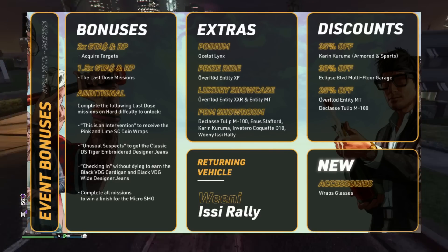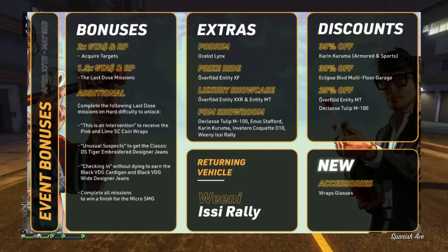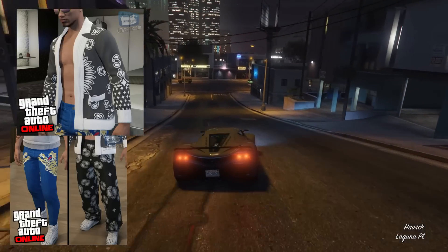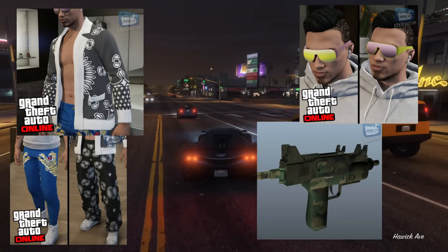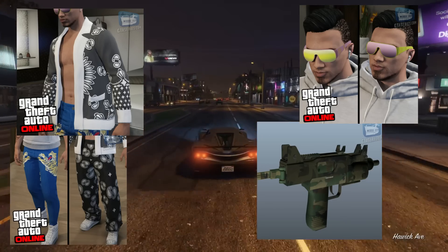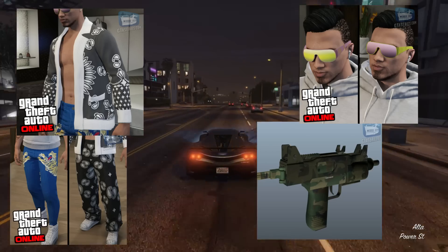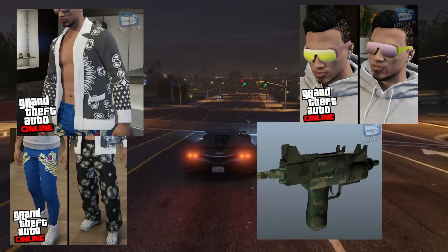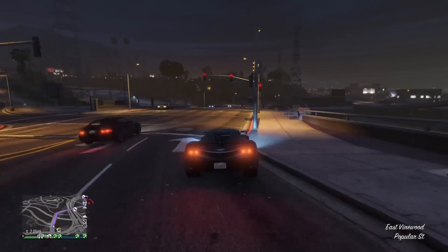April 27th through May 3rd — complete these Last Dose missions to unlock fresh new content. Intervention rewards the pink and lime SC coin wraps; Unusual Suspects gets you the classic DS Tiger embroidered designer jeans; Checking In without dying earns the black VDG cardigan and black VDG wide designer jeans; and completing all missions wins a camo finish for the Micro SMG.